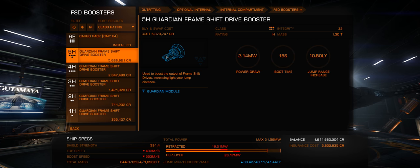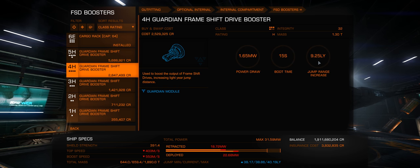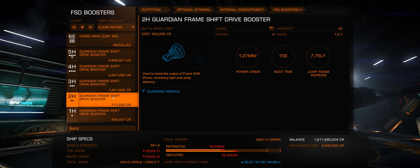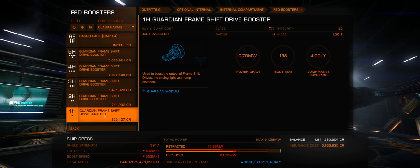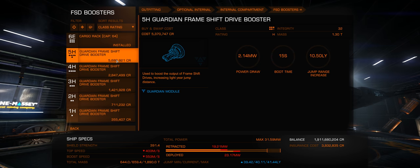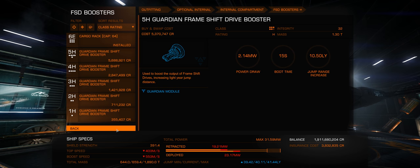They just kind of go down from there — 10.5 with the 5H, 9.25 with the 4, then 7.5, 6, and 4. So even if you throw that little size 1 on there, it's a decent boost of 4 light years. I don't know if these can be engineered — I haven't looked into that. But it's a pretty easy upgrade if you've got somewhere to travel and need to make some distance.